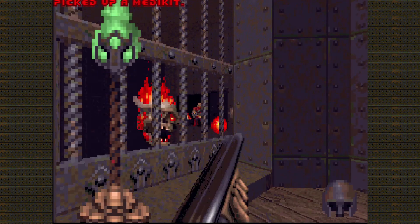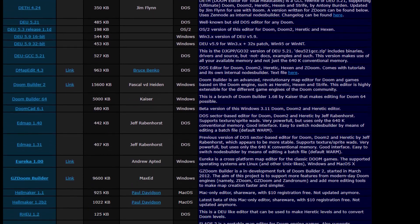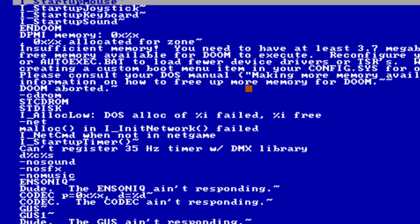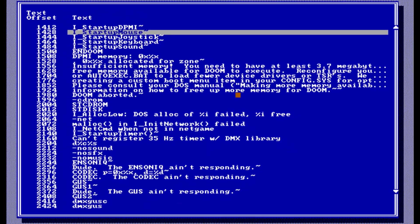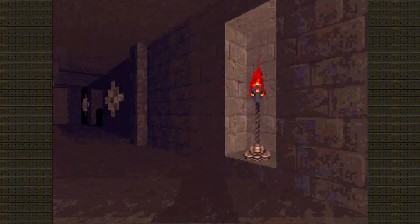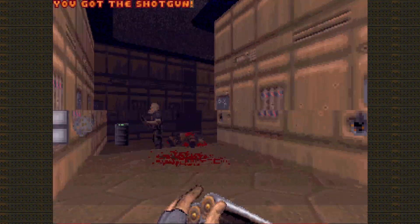Doom has come a long way in terms of modding. Once there was a set of level editors, but then DHacked was released — an editor that modifies Doom's executable file to make certain changes, like changing the names of levels shown on the automap, to even full-blown gameplay mods like Boiled Doom.